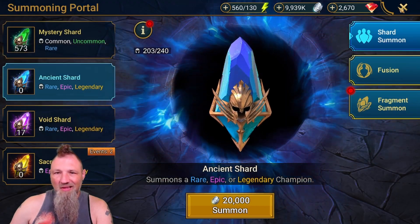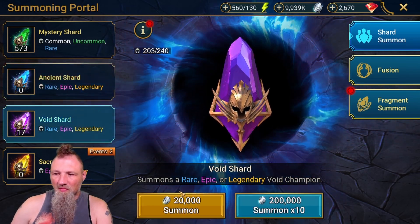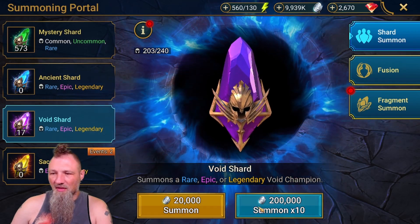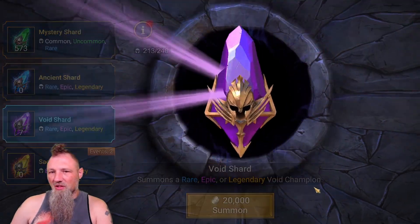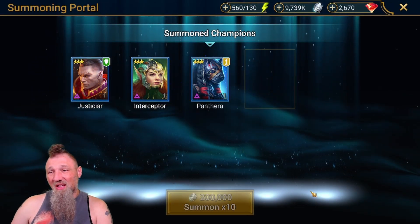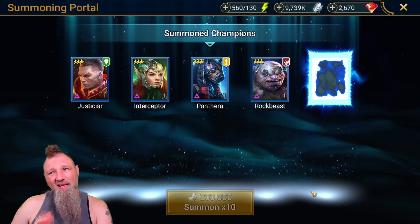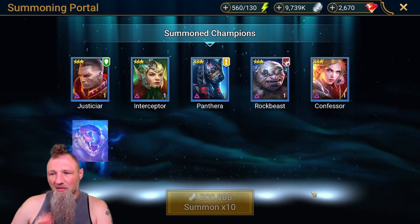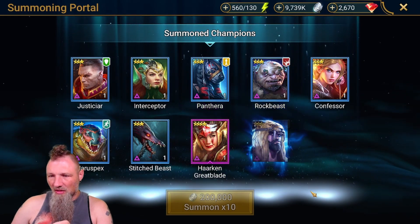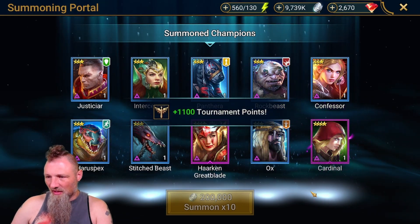Alright, that was all the ancients — two epics. A lure is awesome. I'm not sure if the other one will depend on how the multipliers are, you know, how hard it hits and all that good stuff. I'd really love to get Maneater. I do not have a Maneater, so if I'm going to get an epic void, I'd like to get Maneater.